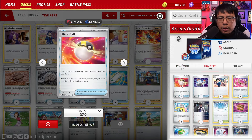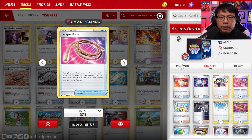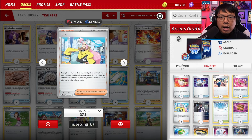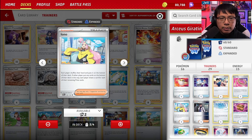For trainer cards: 4 copies of Ultra Ball to grab any Pokemon of our choice, though we have to discard 2 cards. 1 copy each of Switch and Escape Rope for pivoting. Tons of hand disruption in this deck, including 4 copies of Judge and 2 copies of Iono. Judge makes both players shuffle their hands and draw 4 cards; Iono makes both players shuffle their hands to the bottom of their deck and draw equal to the number of prizes.